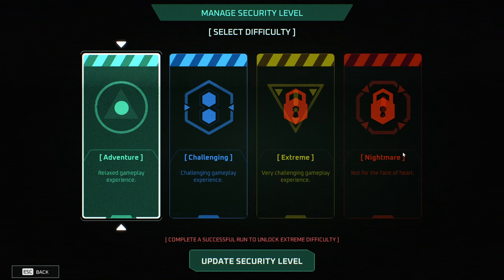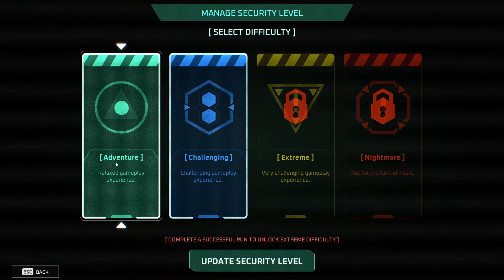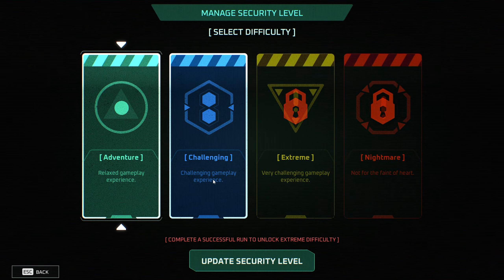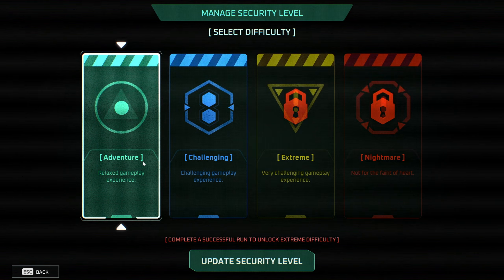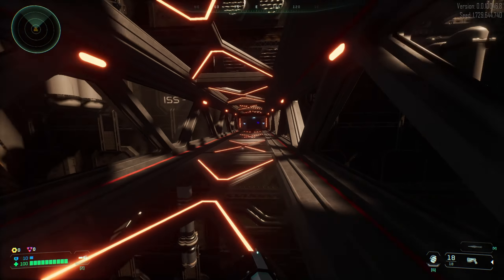Select a security level — so here we're going to be able to pick a challenge level difficulty. We have Adventure and Challenging. Relaxed gameplay experience versus challenging gameplay experience. We got a complete successful run to unlock extreme difficulty. I think I'm going to do an Adventure run, try to play chill, see how it goes.